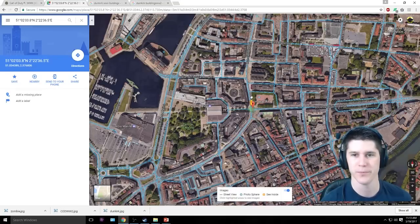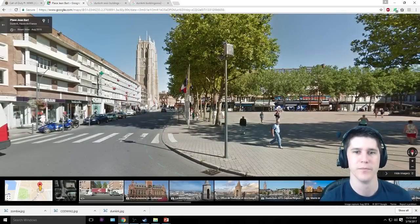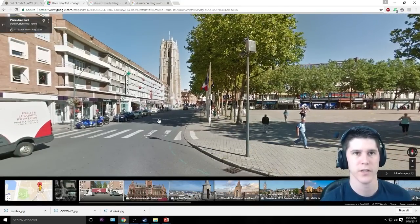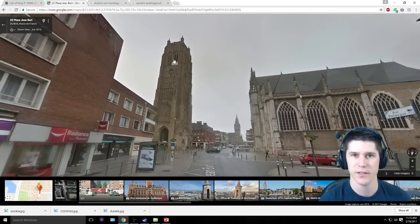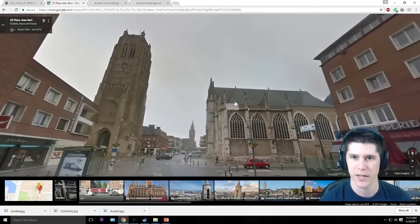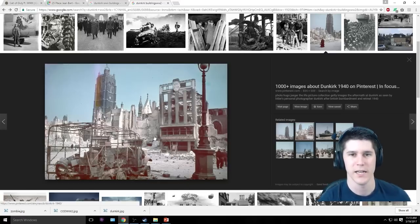If you go to Street View and drop yourself in there, you can recognize this building. This is modern day Dunkirk, of course. I did a little bit of digging to see if I could find some images of it when it was under attack. I think I found the image — this is the building, or the big tower, and there's a church over here. You can see the tall tower and the church roof right here.